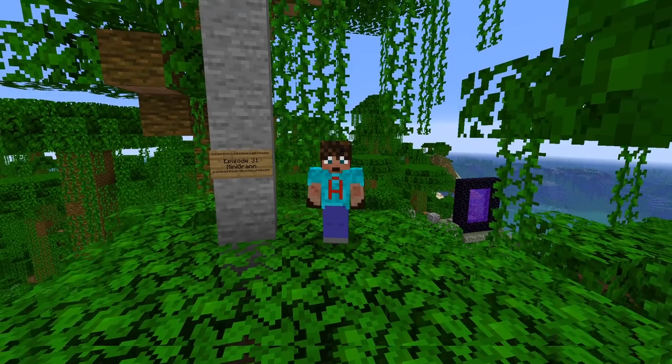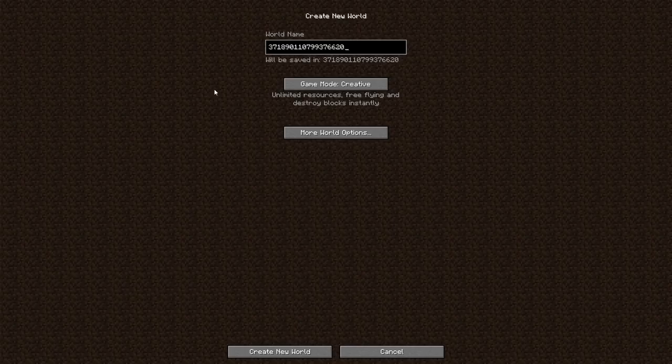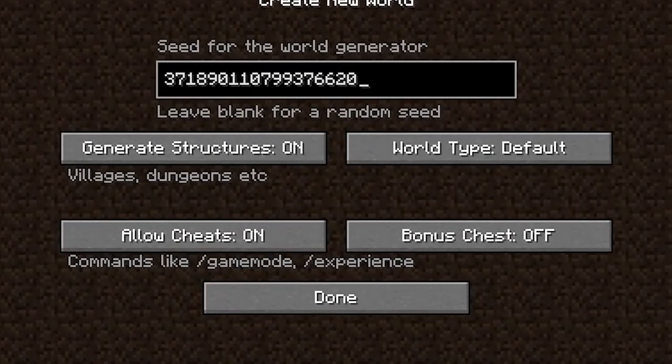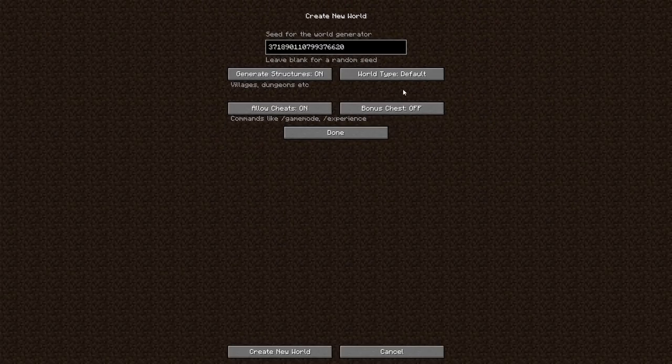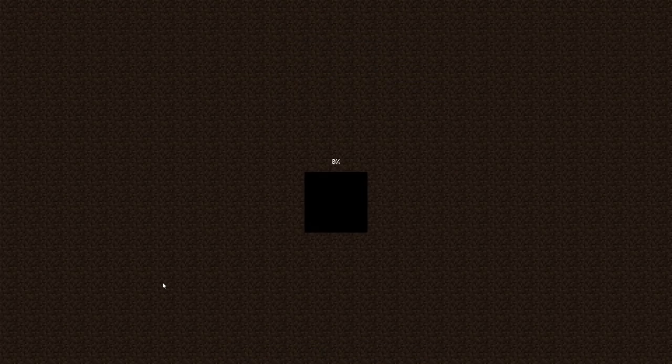We're going for another Java seed this time for episode 32. Let's get in there. We're going to generate this world together. This is the seed, but this is in the world name. Make sure you go to more world options and plonk your seed in there as well. Otherwise, it's going to be random, and there will be sad, sad days ahead of you. We are generating structures. We're doing everything else that's the same, just that seed. Click on Done and generate the new world, and let's see what we're going to end up with.